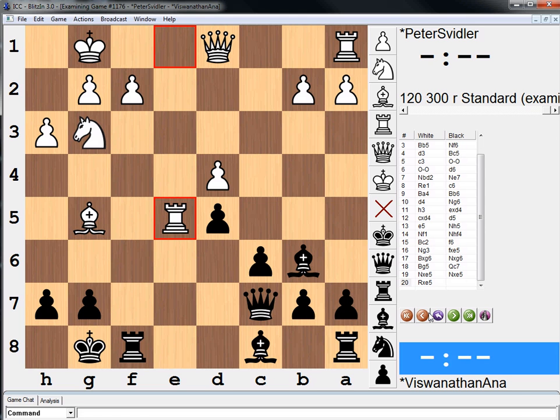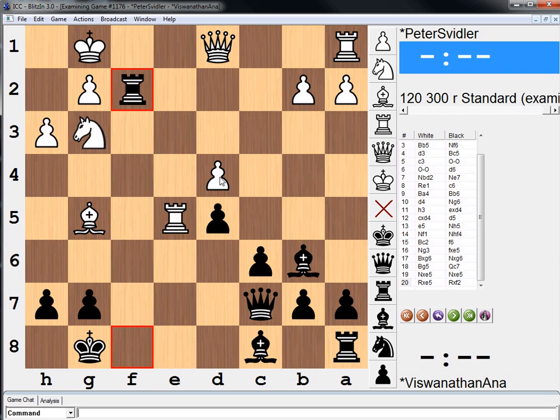Now, black had an interesting option here that I'm actually still not sure why he didn't play it. I would pause your video now and just try to find a tactical idea for black. Alright, so if you found it — if you wanted to play rook takes f2 — that's the idea I'm referring to.